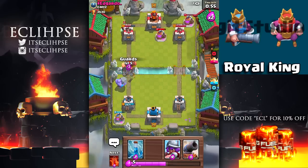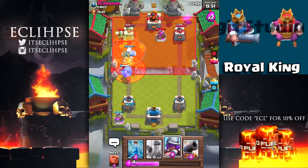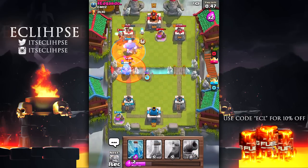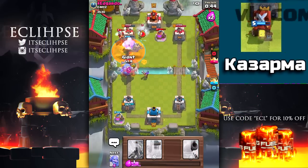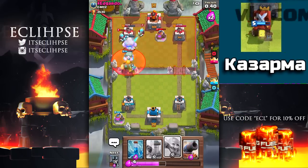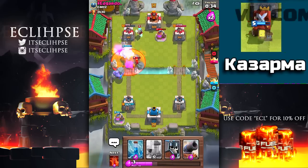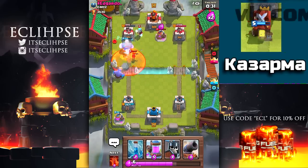That's all the information I really have about the Royal King, but overall the troop does look amazing. Moving on to the next one — I have no idea how you say this one. I tried translating it with Google but it pretty much gave me nothing. So as far as the name goes I can't really give you an answer. Just looking at it, it looks like a miniature barbarian hut.